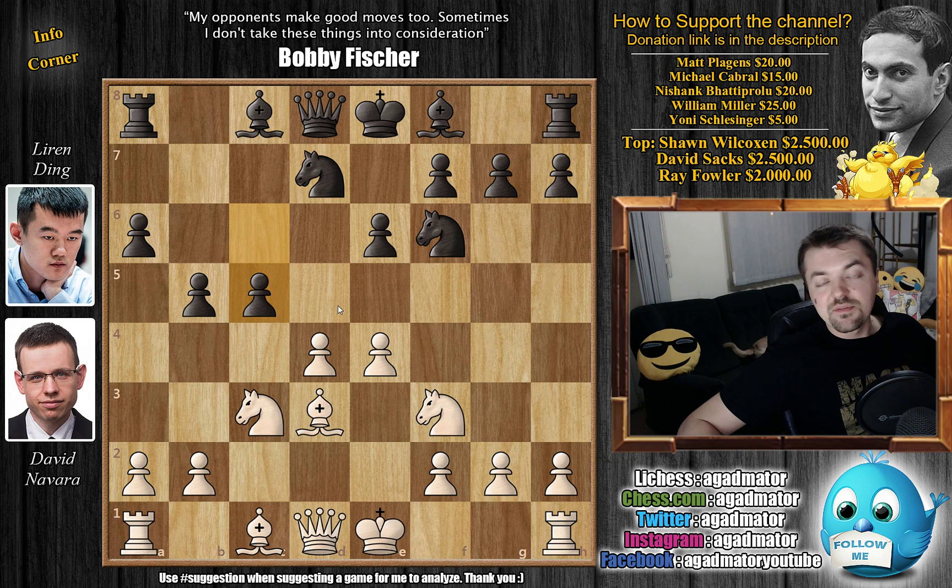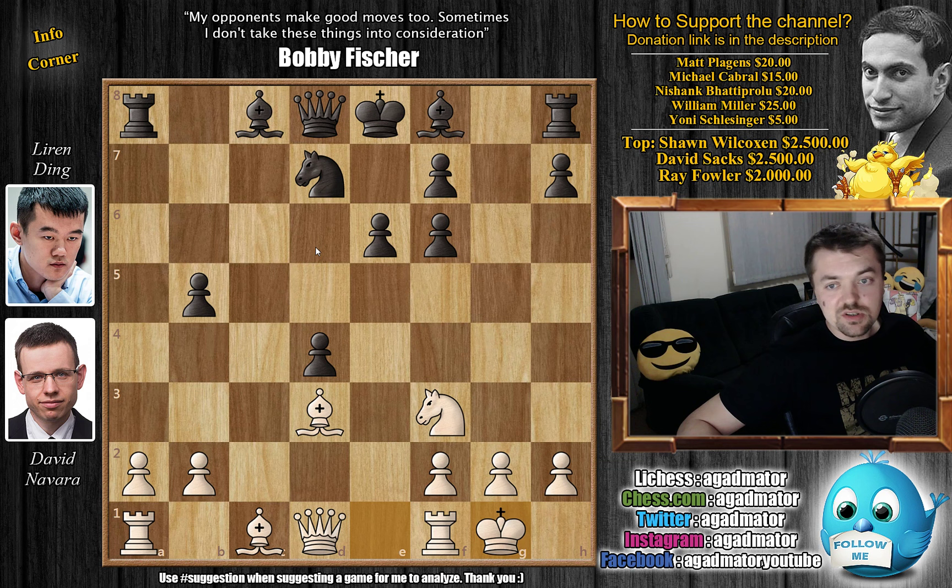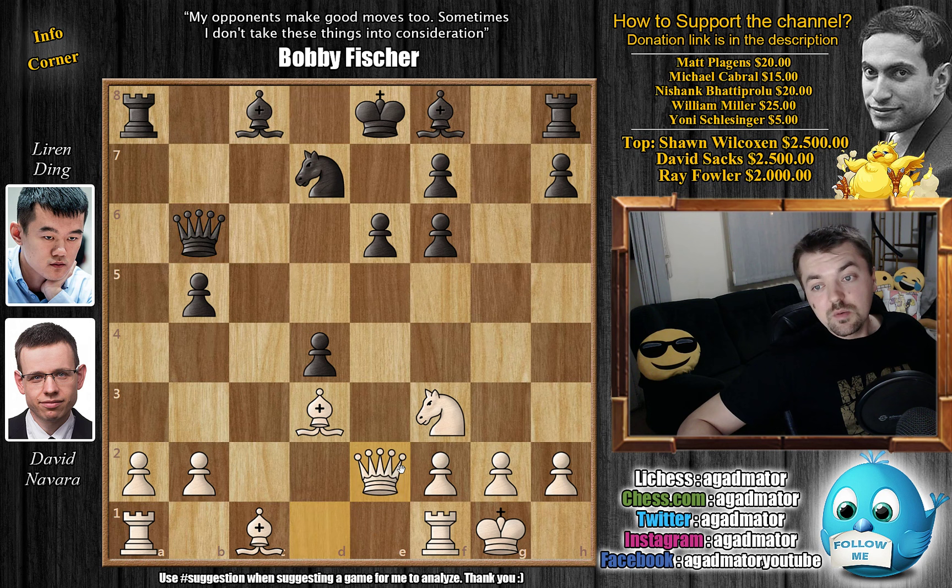Navara continues e5 and Ding goes c captures on d4, and here knight captures on b5 — this is the Blumenfeld variation. Extremely sharp line. A captures on b4, pawn captures on f6, g captures on f6, and now castles. Here comes the reason why the title says Navara versus Navara: after queen to b6, we have queen to e2 by white and then b4 by black.